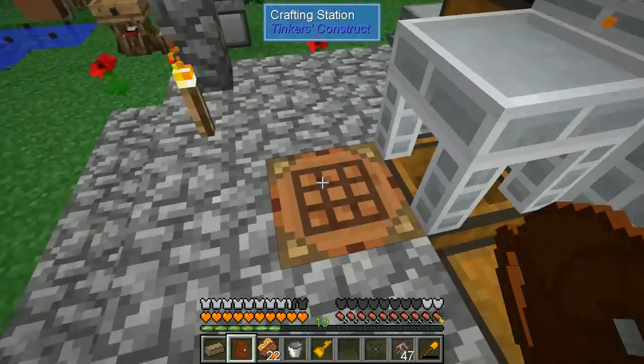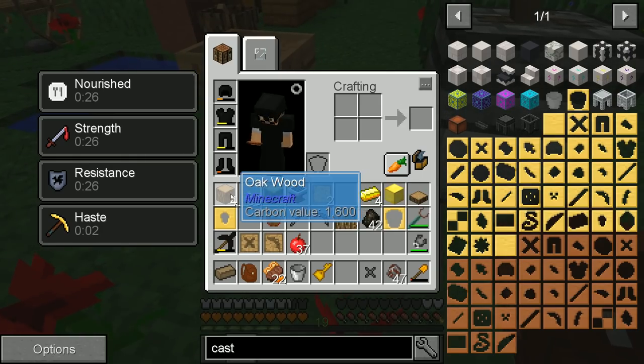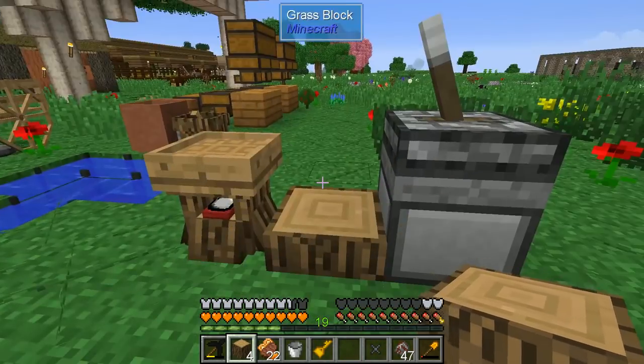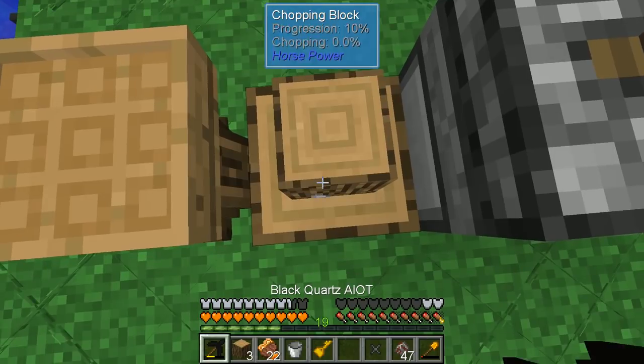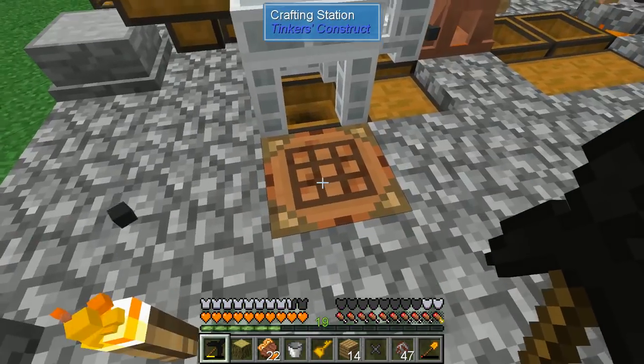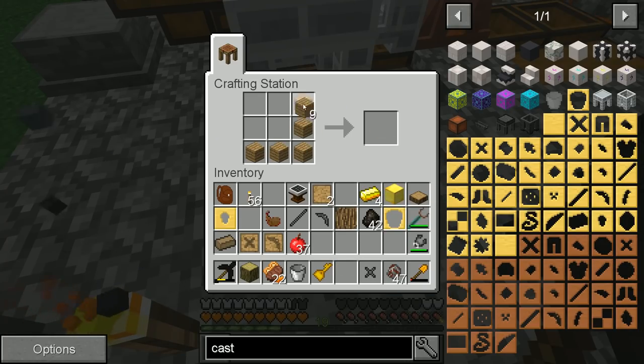Before we do anything, I need to chop this into planks real quick. If you use the powered saw, you do get more planks per log, but I'm being lazy here. It was like a chest, and then a pattern on top. There we go — now we have a pattern chest.